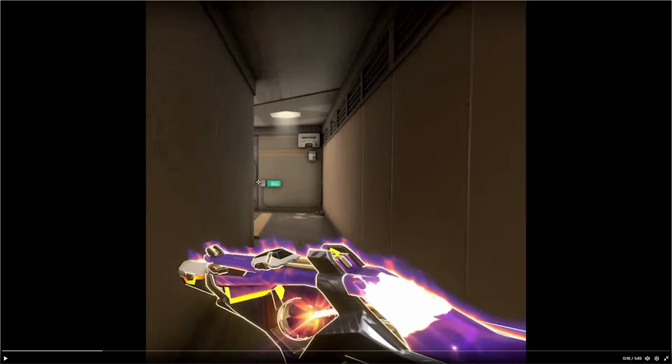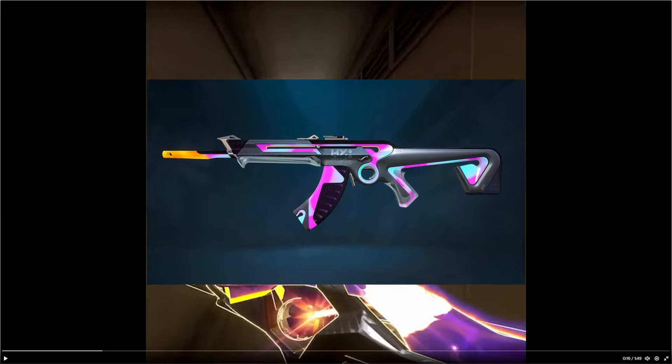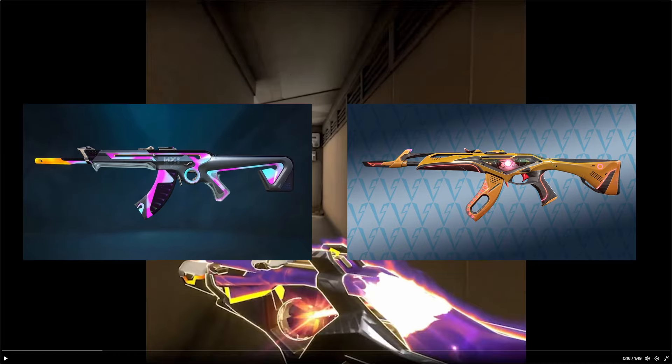Right off the bat, it's a Phantom, and the melee is a Katana — which is pretty sick. I like the animations. But the skin itself almost looks like the Episode 7 Act 2 battle pass skin, but infused with Ion.